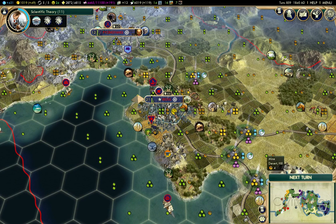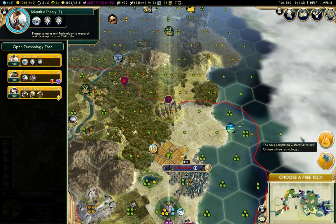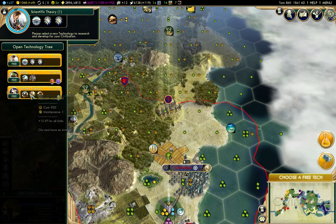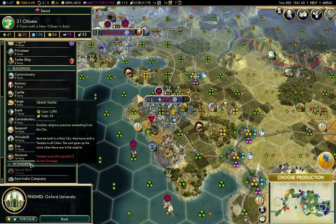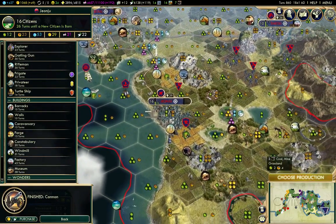I'll take the crossbowmen out here to attack that encampment. Oxford University — one free tech, that's worth rushing. Hurry production. My free tech — I'm going to get Military Science right away. Yeah, rifling. Okay, and production over here. Seaport. And here I built a cannon. Factory there.